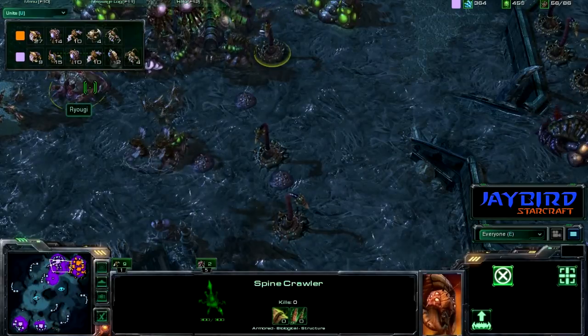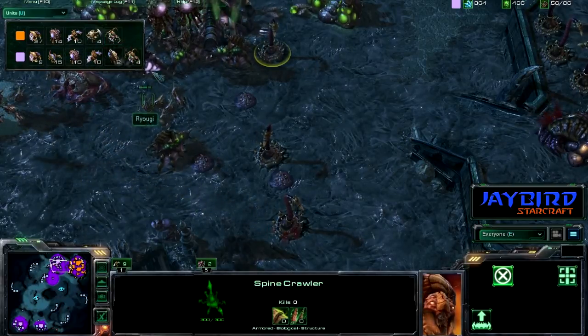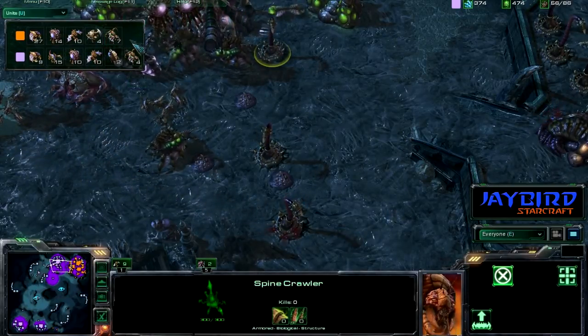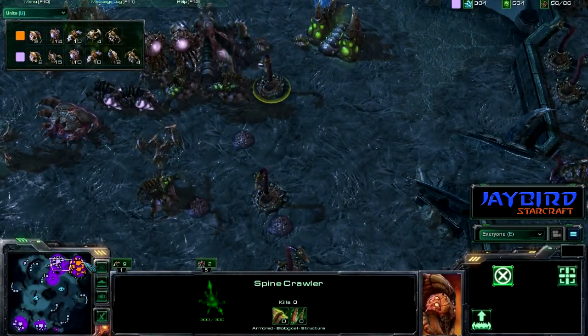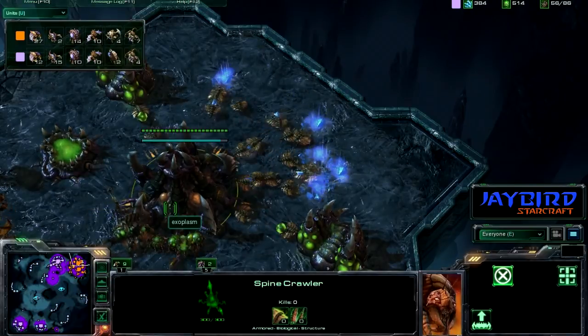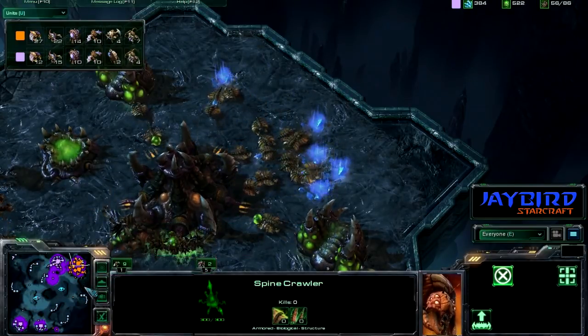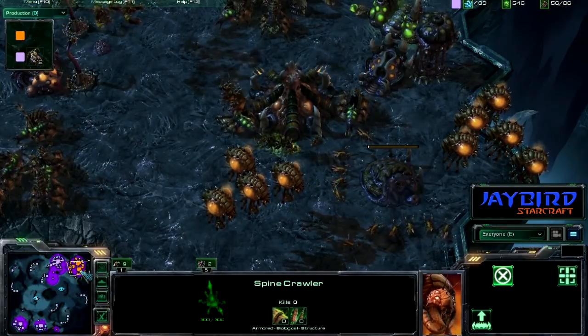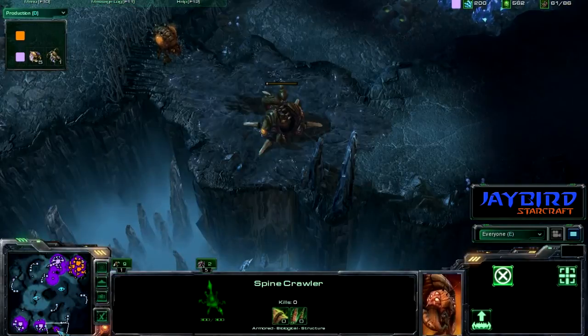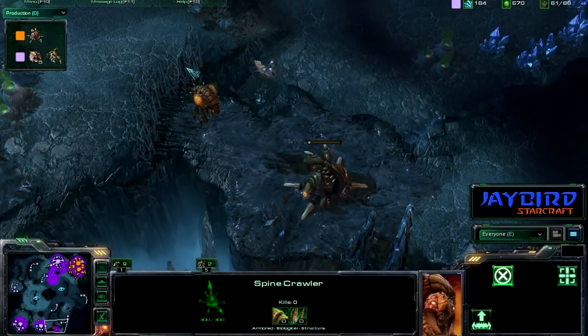Taking a quick look at unit counts: ten to ten mutalisks on the mutalisk count. Orange does have seven queens to the four queens of the peach player. Peach does have plenty of drones, but still doesn't have the minerals. He's going to have to find some way to get out of his base. And he does have the nydus network going down.